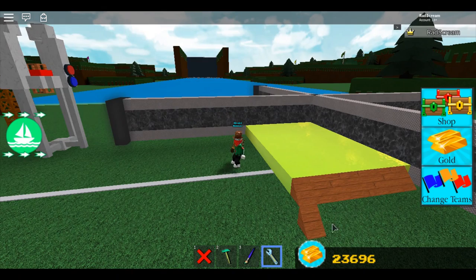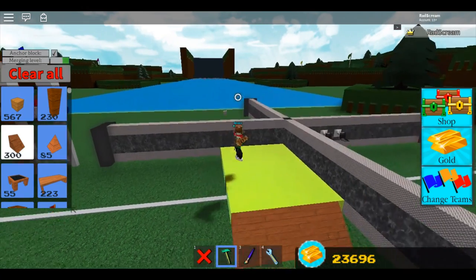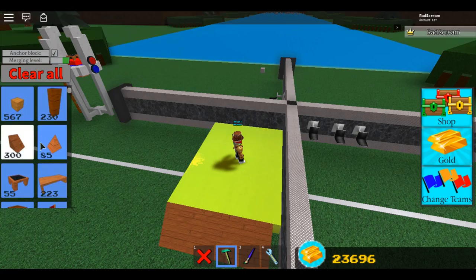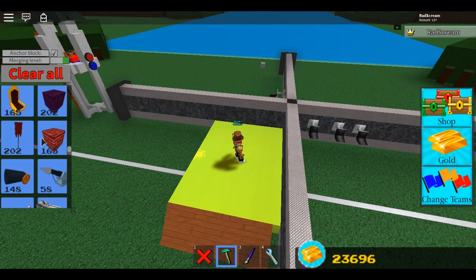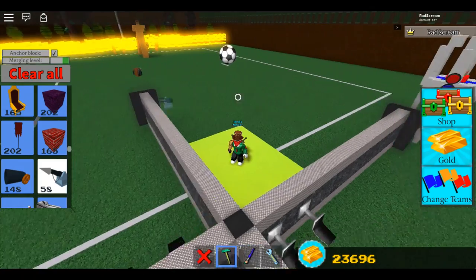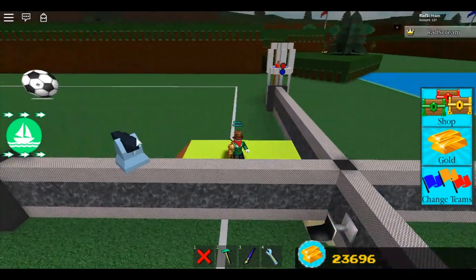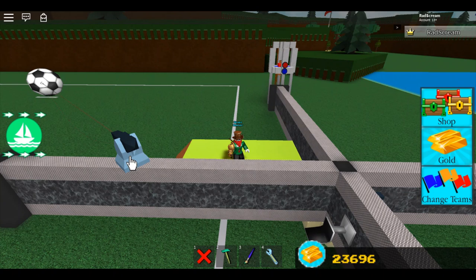After you get your platform built you're gonna need to put a little ramp on there so that the soccer ball can get pulled up a little bit easier. After you put your ramp down, we're gonna use harpoons to bring the soccer ball over. It depends where you build it on how you need to place your harpoons. I already had one built so I've got to drag it over towards the center first, and then once I line it up with where my ramp is I can go ahead and use another harpoon to just pull it straight on board.